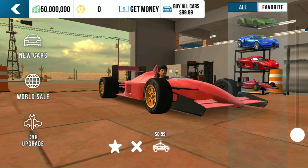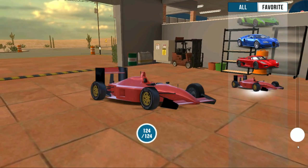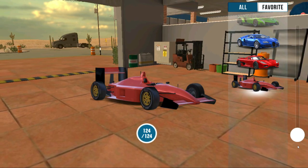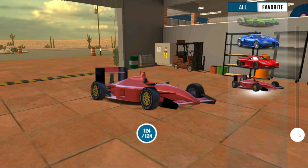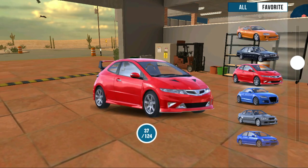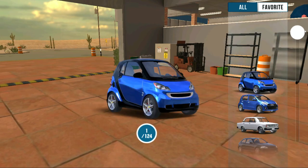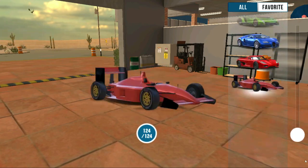Going to the garage here, as you guys can see, we're at the very bottom of the list. I'm pretty sure they get better as you go down the line, so this is the last one — the 124th one. There are multiple different cars to choose from. I'm just going to scroll through real quick. Not too much customization you can do on these vehicles that I'm aware of.